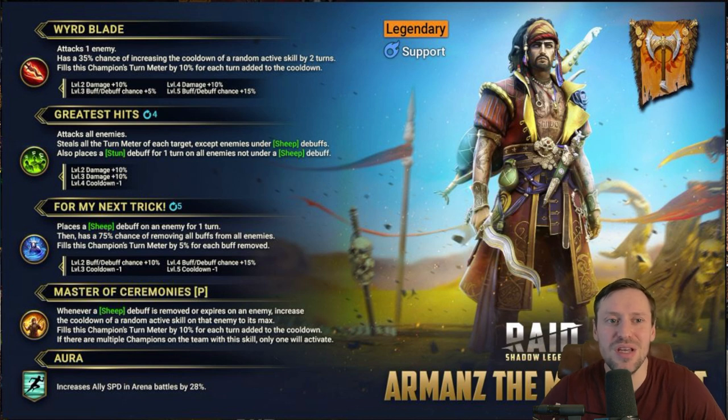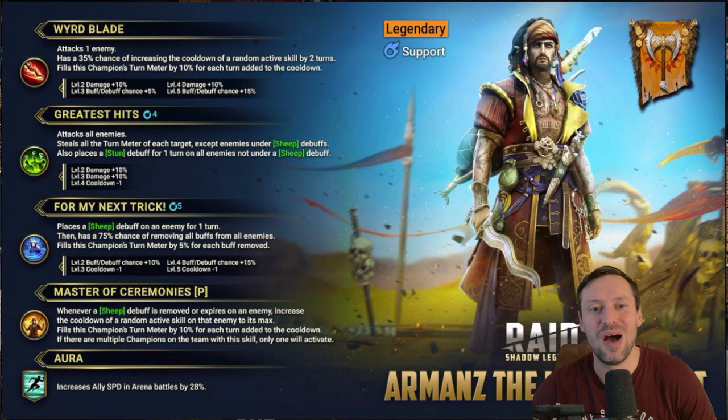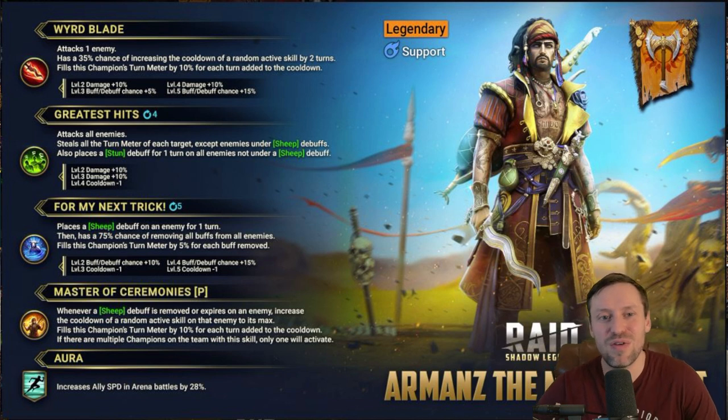His A1 — 'Wind Blade' — attacks one enemy, has a 35% chance of increasing a random skill's cooldown by two turns, and fills his champion's turn meter by 10 for each turn added. This guy is just all about putting skills on cooldown, throwing out sheeps, and stealing turn meter control.